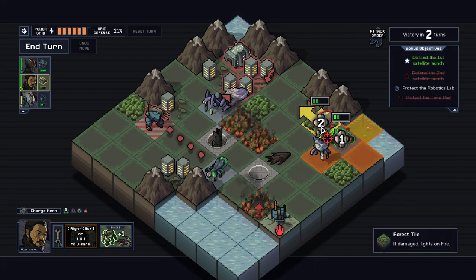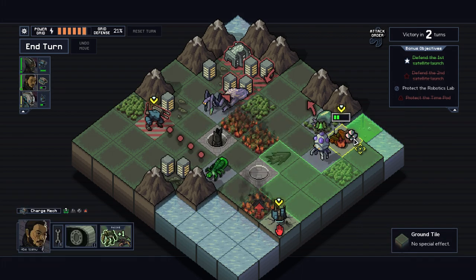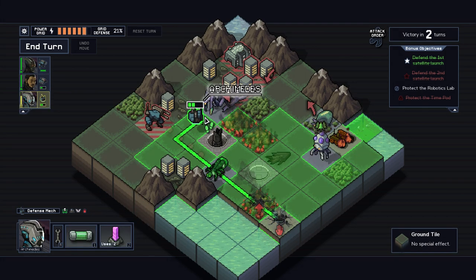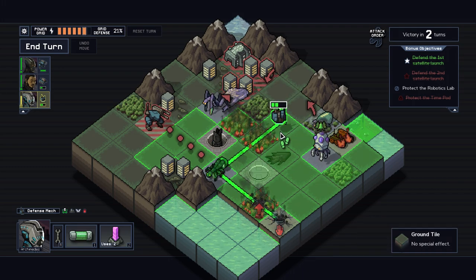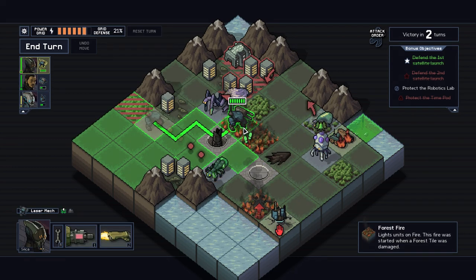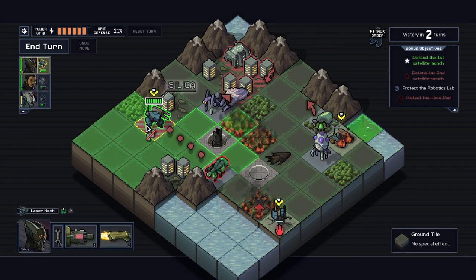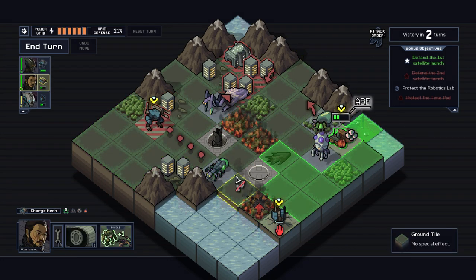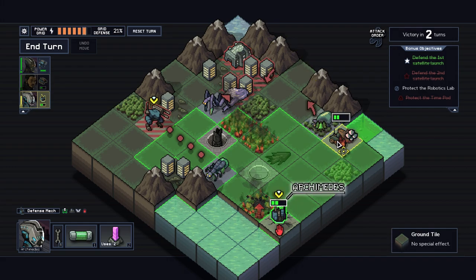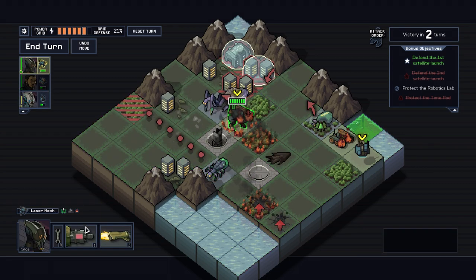So if I kill this guy, I'm gonna get one HP back because of this bonus thing. All damage is decreased by one. I can shield things, luckily. I think we need to deal with this guy. So then I can kill this guy with my laser. That's what we're gonna do. We get it back. We're gonna go here, shield these two, and laser the hell out of this guy.